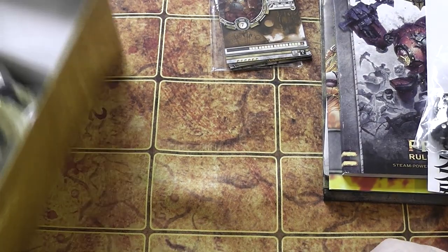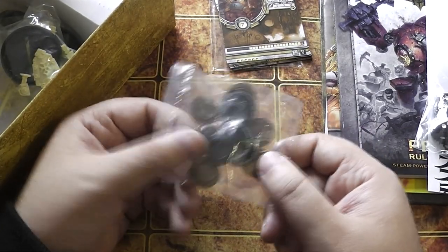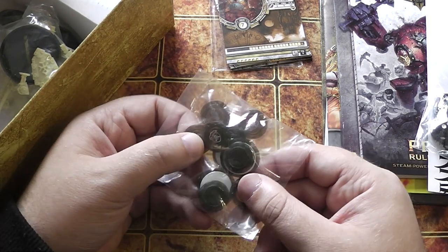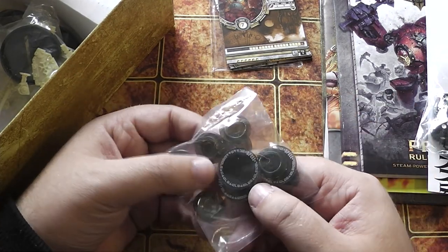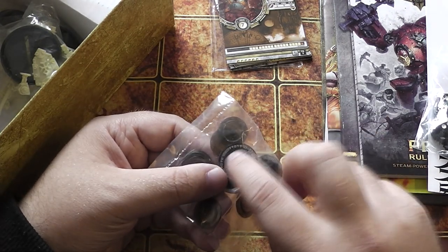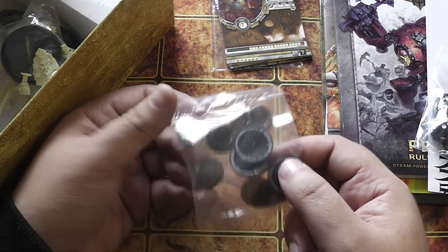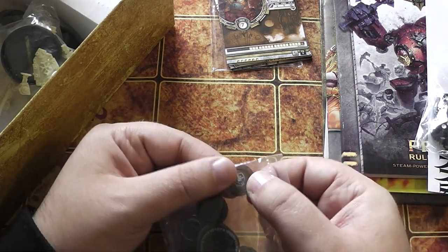There's one more thing before I get to the models — the tokens for the army. This is for your focus, so you can keep track of how many focus points your War Caster has got. There are a few other ones in there as well for your spells. I believe generally these are able to be written on — you can use a sharpie or a felt-tip to write on those and then rub them clean, so you can put like plus one or plus two. They stack up; they've got a little crevice so they stack on top of each other — a little stack of focus next to your War Caster.